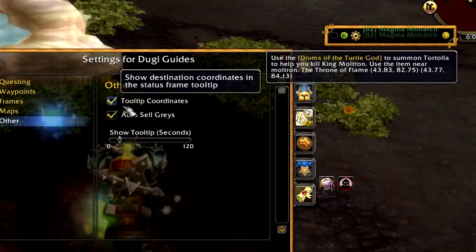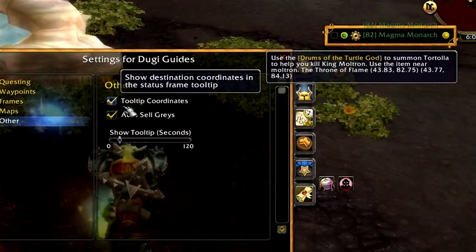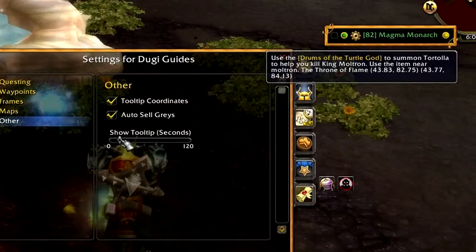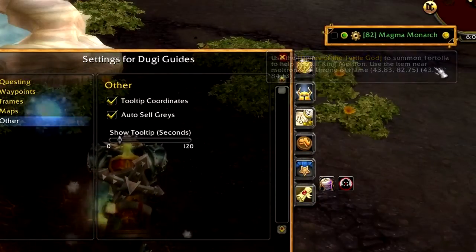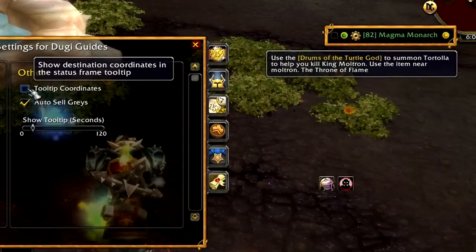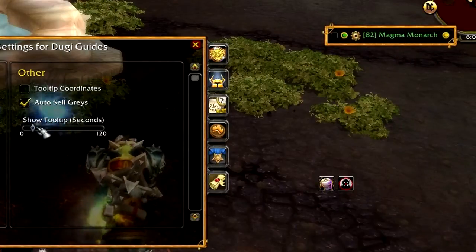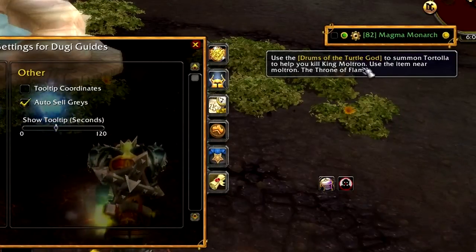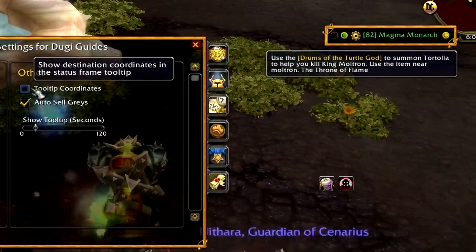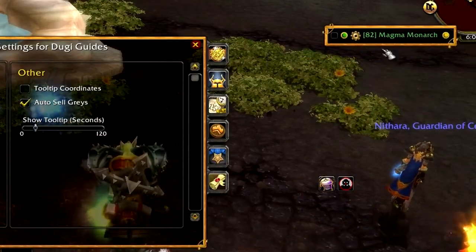We have also improved our tooltip system. You can find this feature in the Other category. You can now disable the coordinate display on your tooltip so that you will get a cleaner tooltip without it being cluttered with our coordinate numbers. You can also set the tooltip to have an initial display time for when you receive a step to complete — up to 2 minutes before it will slowly fade away. You can always hover your mouse over the step to view it again at any time, so the additional hint will be presented with every new complete step without the need to hover.